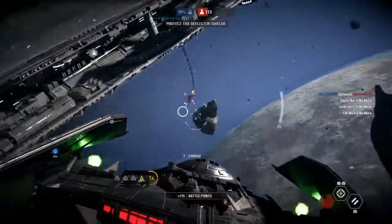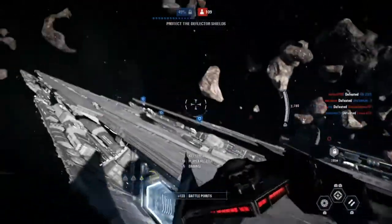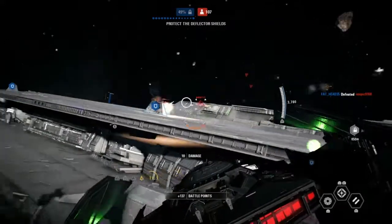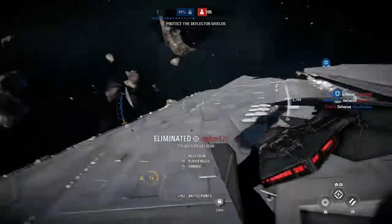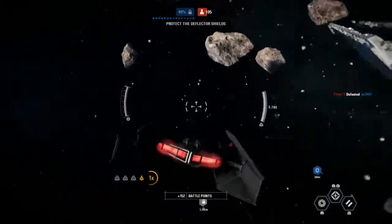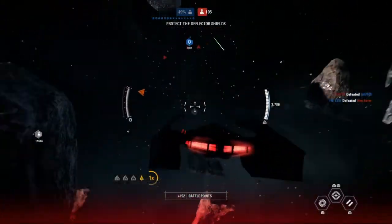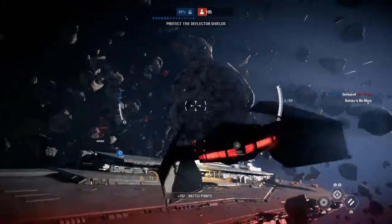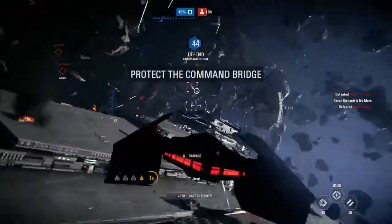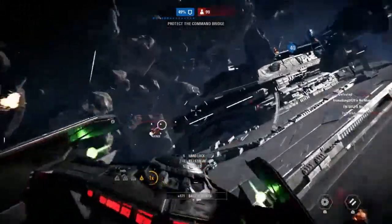Shields online. Don't let the resistance take them down again. They're firing on the front deflector — stop them. Shields offline. The command bridge is vulnerable. Protect it at all costs.